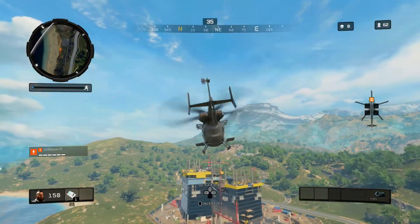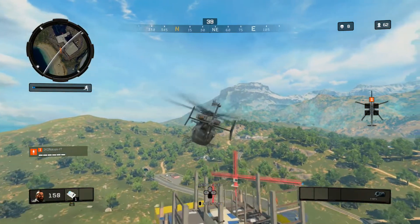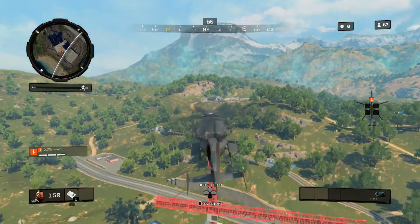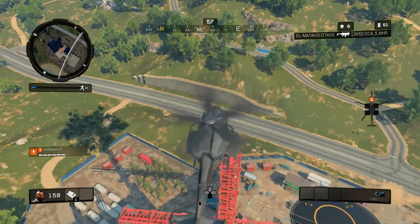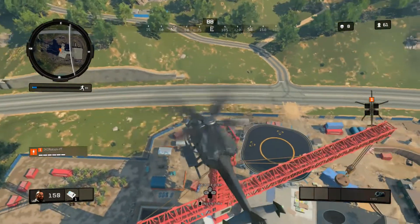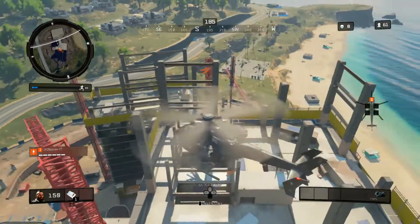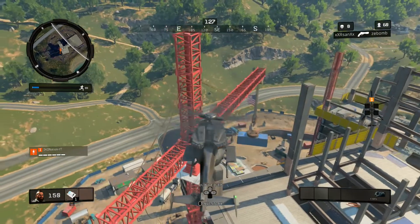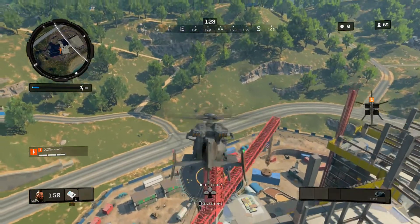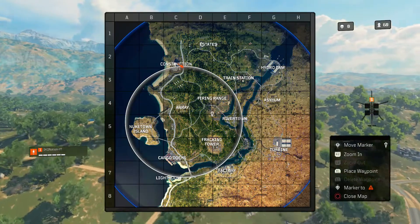The next place I'm going to show you is by far the hardest place to get to. I think landing at Lighthouse or Asylum are a little bit easier than Construction Site. But if you go to Construction Site, this is where you'll find them — this red crane at the very top. Specifically, I've seen them a lot right at the very top there where the chopper is. Again, it's a hard place to land, but if you'd prefer to go there, you can. I like the other two places; it's just a little bit easier.